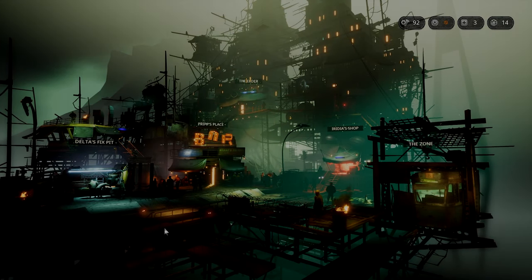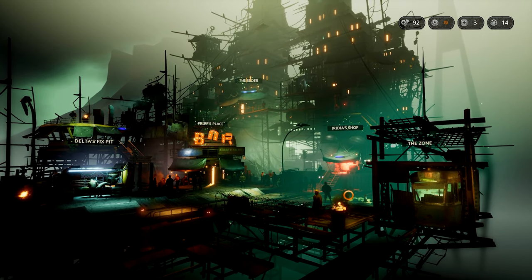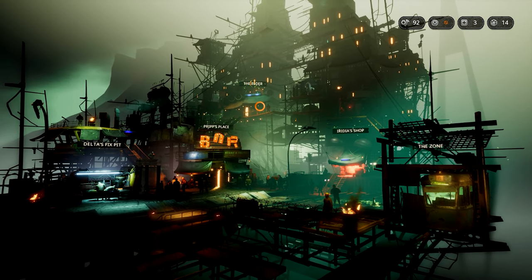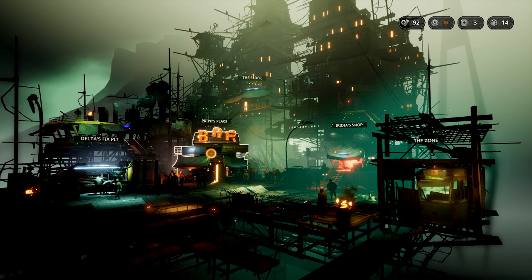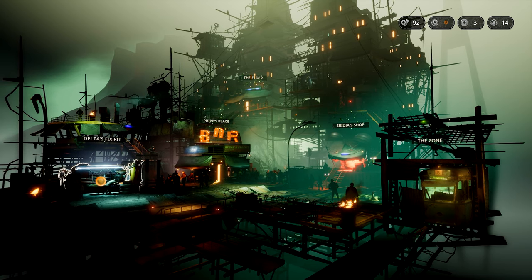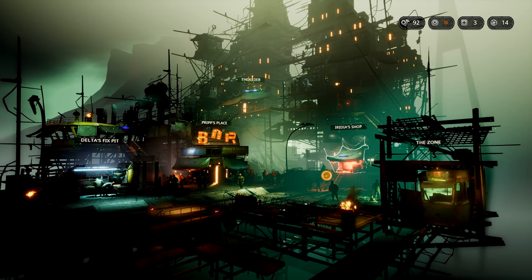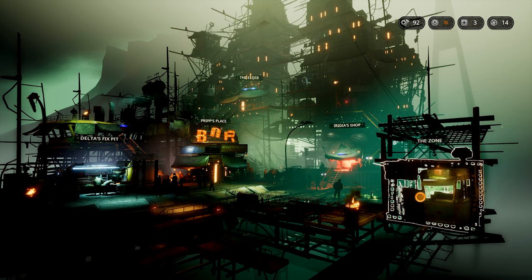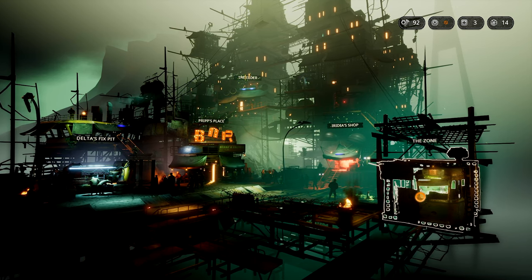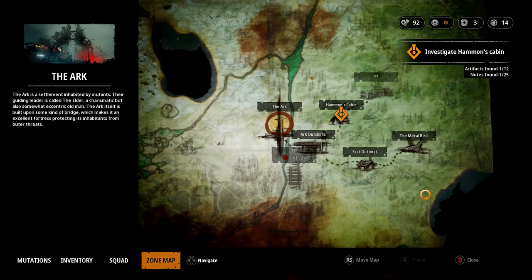Welcome back to Mutant Year Zero. Last time we were up on the Ark, we found lots of shops, the elder guy spoke to us. Prep was the place where we take stuff like the boom box, and Delta's fix pit was where we use salvage for building weapons. We got a point added to revive a teammate for two additional turns with the artifact we found last match - a boom box - which supposedly goes boom because they think it's a bomb.